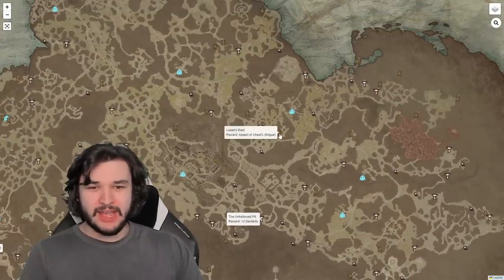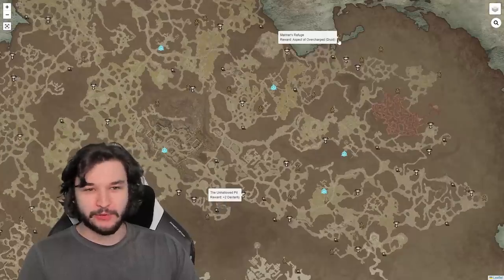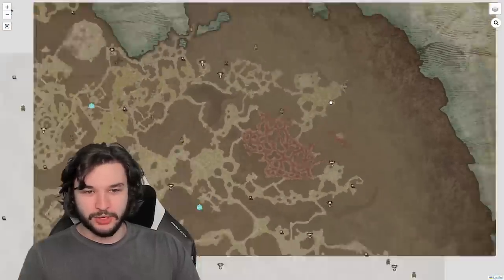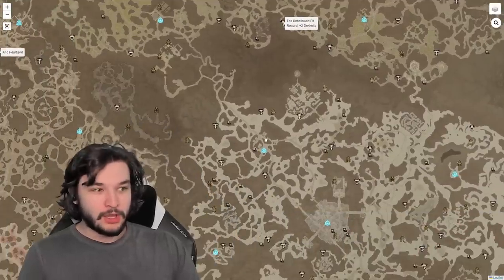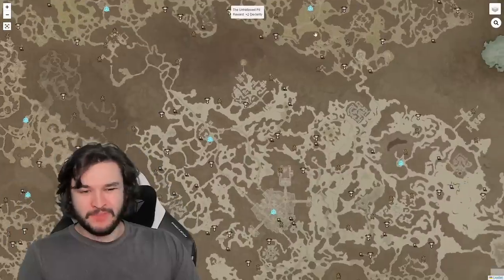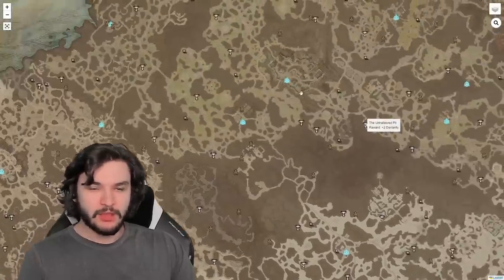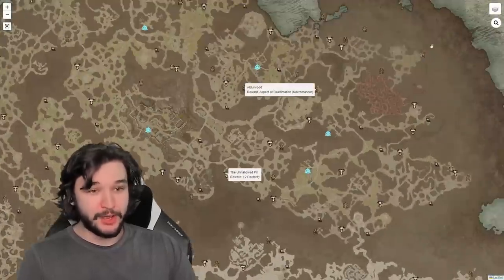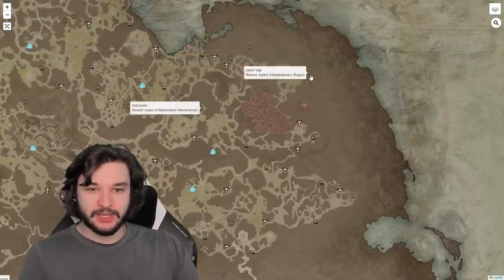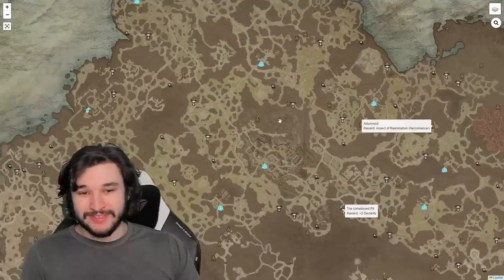The other thing that's huge is finding your dungeons on the map. For example, if we want the Aspect of Overcharge for the Druid it's in this location, we have the Shadow Slicer for the Rogue, and the Blade Dancer aspect is here at Jalal's Vigil. My plan is to finish Act 1, get forced into Act 2, then run to that dungeon, pick up the Blade Dancer aspect, apply it to an amulet I get from the campaign, and instantly be around 40% stronger because of the AoE potential.